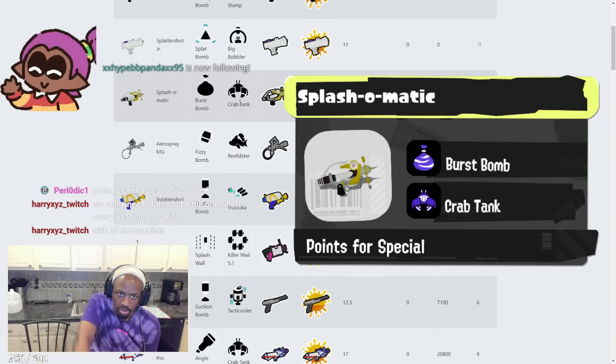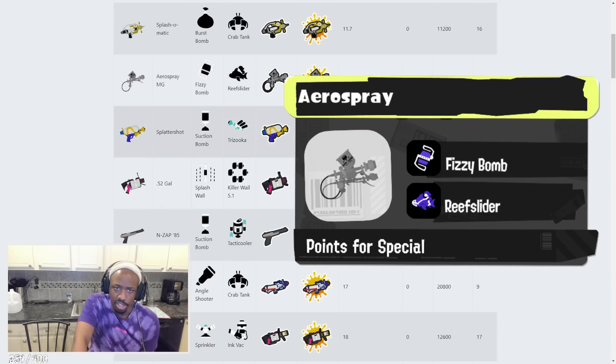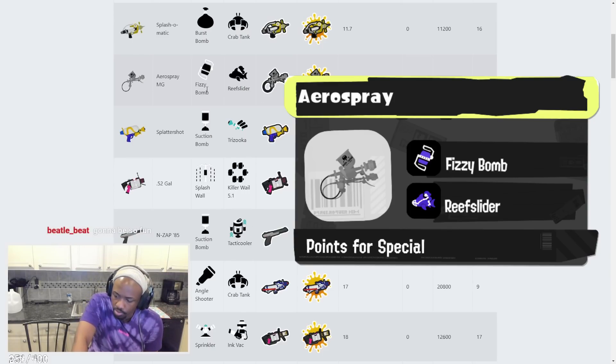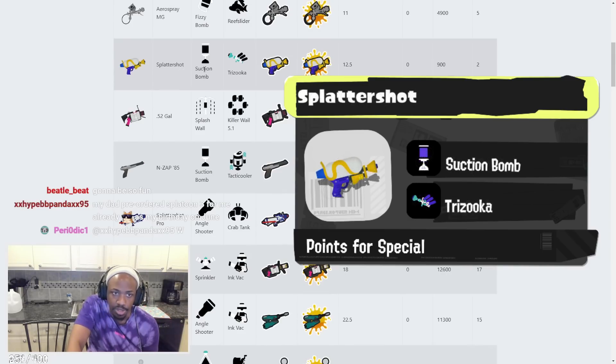Aerospray has Fizzy Bomb and Reefslider. Aerospray farms Reefslider really well. Fizzy Bomb is one of the best subs in the game — it's gonna help farm specials and get some solid kills. Fizzy Bomb with the lines you can make is going to complement the Aerospray really well, almost like a Curling Bomb in that sense. That's really good.